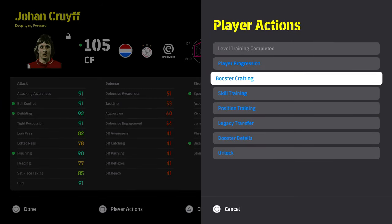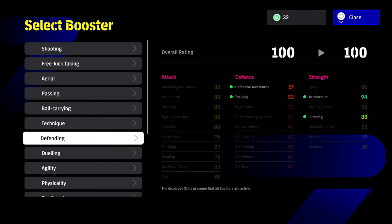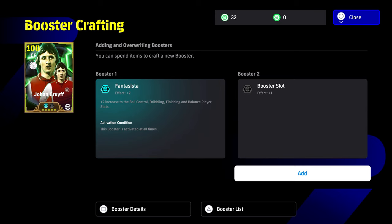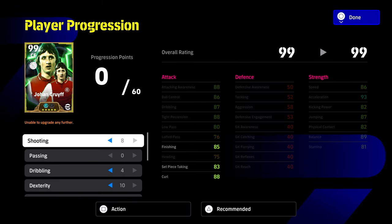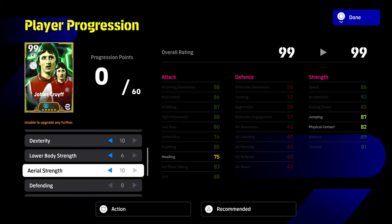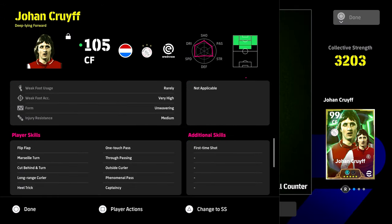We're going to do this with the build, but also with the booster — the booster is key to this card. The physicality booster is the one to go for; you can also give him the shooting booster if you want. The physicality booster gives you the most bang for your buck: jumping to 91, physical contact to 85, balance 95, stamina 84 — while still having speed, acceleration, attacking awareness, ball control, dribbling, tight possession, and finishing all perfect. The build is: 8 into shooting, 0 into passing, 4 into dribbling, 10 into dexterity, 6 into lower body, and 10 into aerial strength.